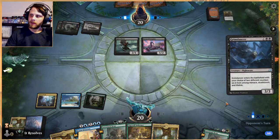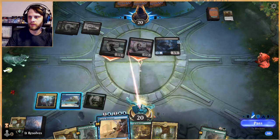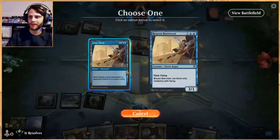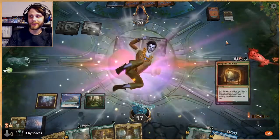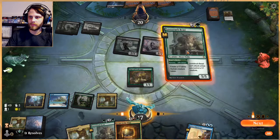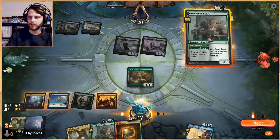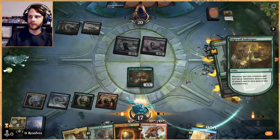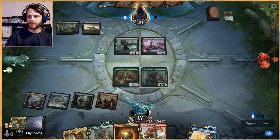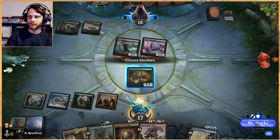Let's see what the opponent wants to do. I think we'll just bounce the Grim Wanderer — that's the highest tempo play we can do since it costs the most mana. Let's fetch a red source; we want to spread out our mana. We'll play this as a blocker and be able to draw a card. That's very nice — gives us a blocker. This obviously can't attack until we have a one-one out, but it's going to require a removal spell, so that's fine.